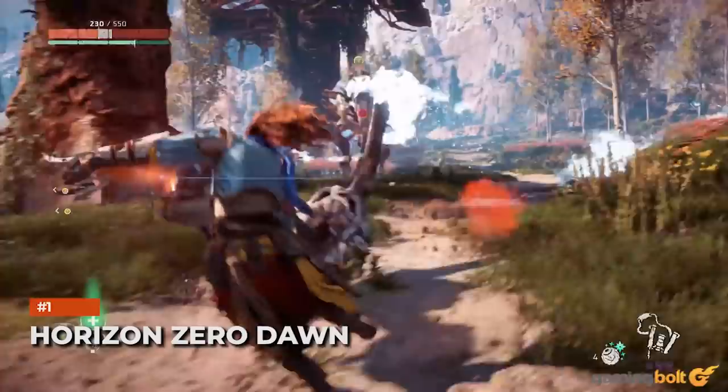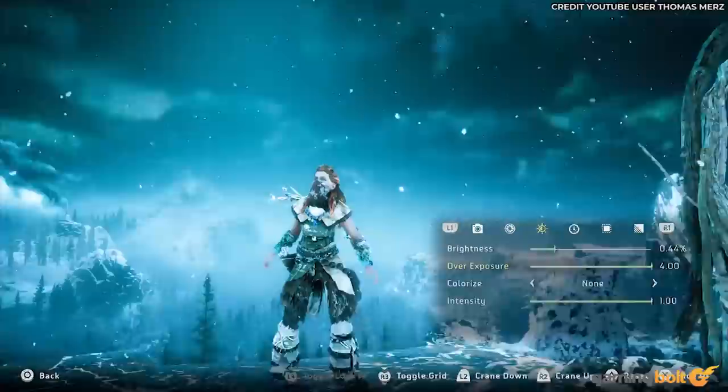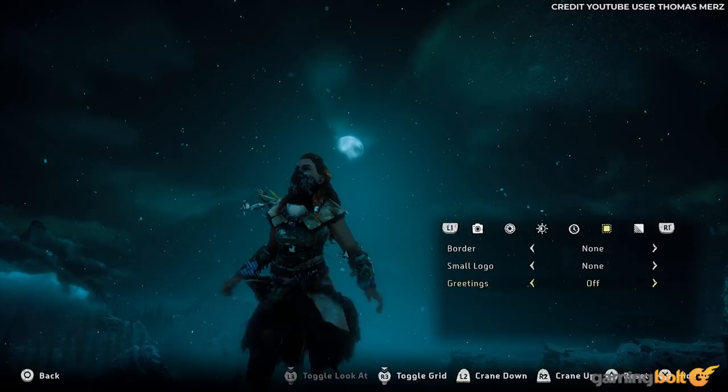It may not seem like much now, especially considering how many PS4 and PS5 titles have received the same, but Horizon Zero Dawn's photo mode was a pleasant surprise back in the day. It allowed for adjusting the field of view, adding dynamic color filters, changing the time of day, and adding and customizing vignettes. A later update would add poses and facial expressions for Aloy, resulting in some rather wholesome shots.